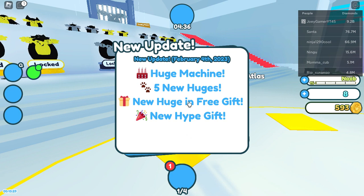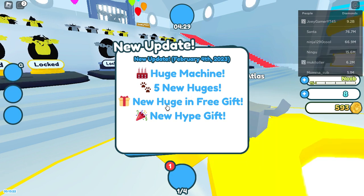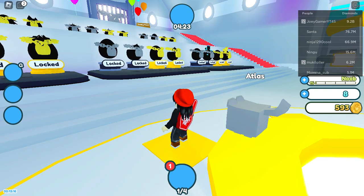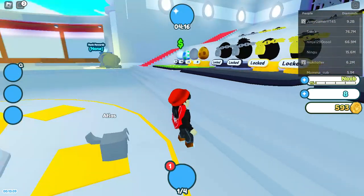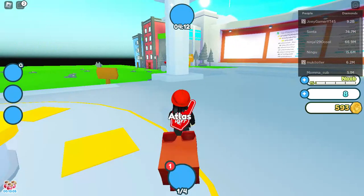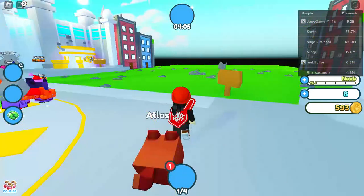February 4th — five new huge machines, new huge and free gift, new hype gifts. By the way, my game is still loading. My dog is like just a weird block right now. My dog's name is Atlas. There it is — here comes all the color. All right, let's go.